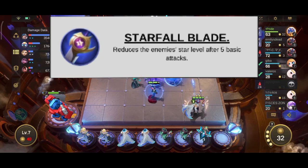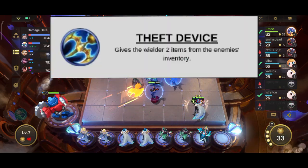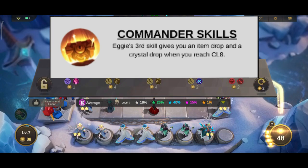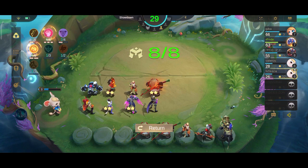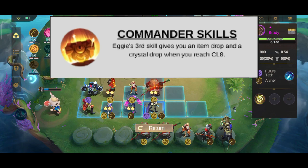The first special item is the Staff or Blade, which reduces the star level of an enemy after five basic attacks. The second is the Closed Step Device, which grants the wielder two random items from the enemy's inventory. The third is the Science Crystal, which is available starting from the second fate box.